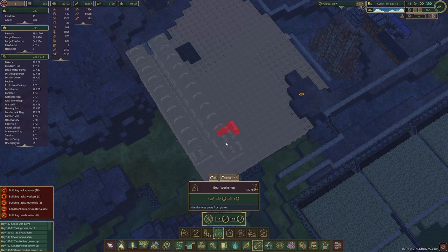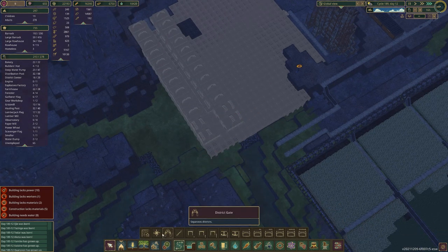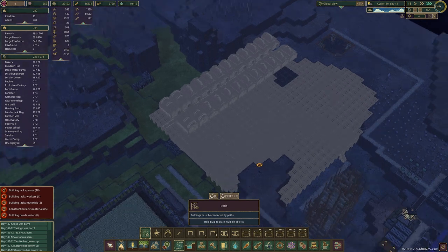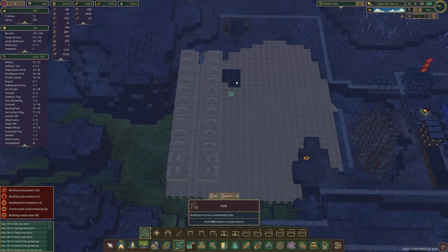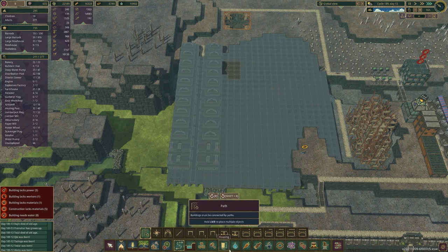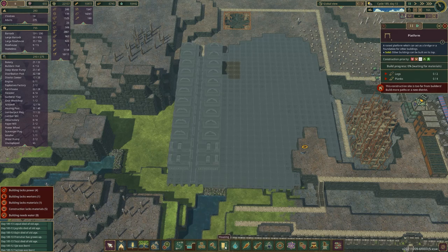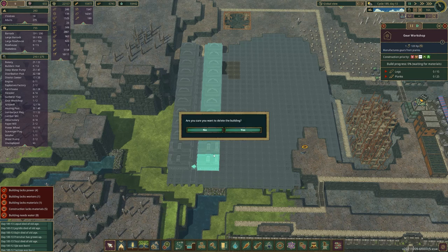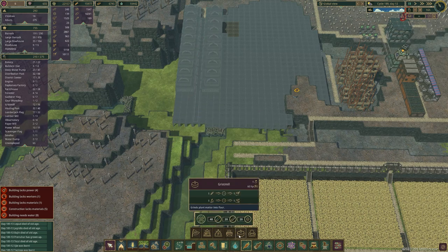We're going to do something like four of them for now. It doesn't show the production rate or how many planks it takes to make gears and the timing, so you can't really be that efficient. We also need treated planks. I'm not going to put that there — I'm going to put it here.